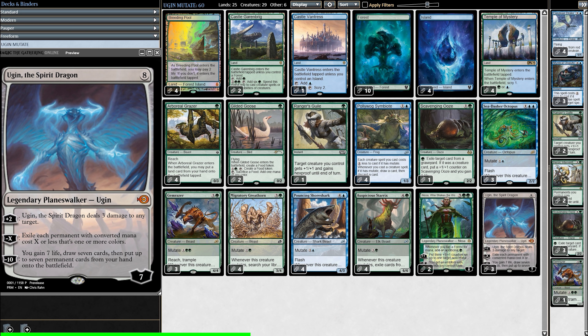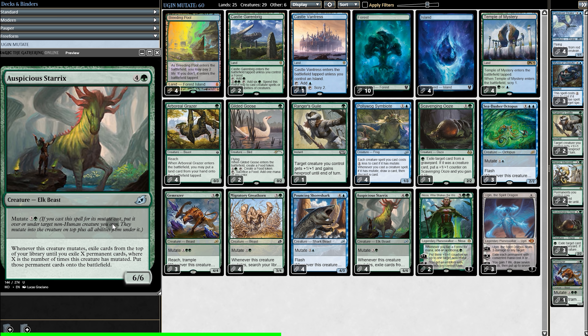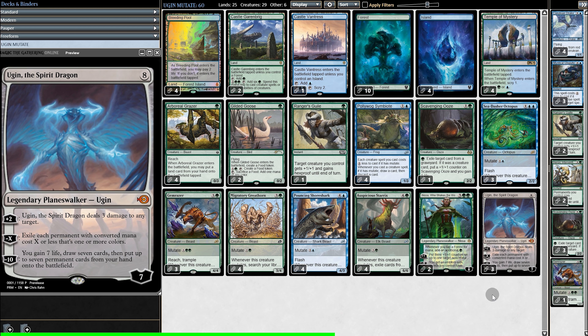Ugin Mutate can get Ugin out as early as turn 3, by playing a mana dork, ramping with Migratory Greathorn, and then casting Auspicious Starrix. When it mutates, we exile the top X permanents of our library — where X is the number of times this creature has mutated — and put those permanents into play. And if one of those permanents is an Ugin, that would be very good.